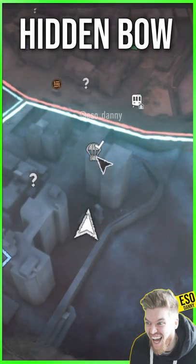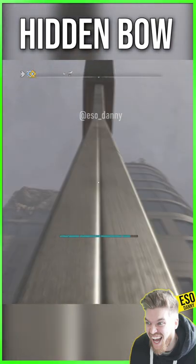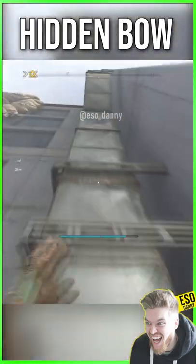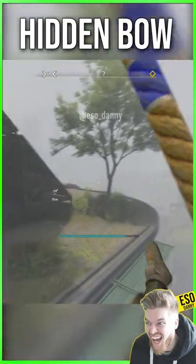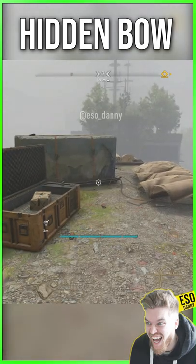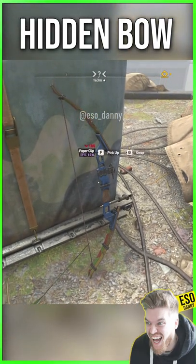To climb on top of it, you need to come to the south side of the building and climb on the lamppost, which will allow you to jump across and start climbing to the top via the air vent. You will need a few bars of stamina to do this successfully, but once near the top, you can use a rope to swing around the roof where you will find the unique bow Paperclip right next to the military drop, which actually respawns as well.